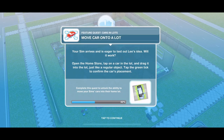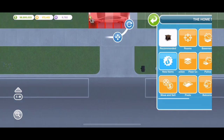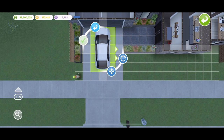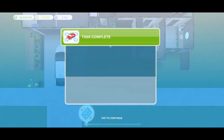Now we need to move the car onto a lot. Open the home store, tap on a car in the lot and drag it onto the lot just like a regular object, then tap the green tick to confirm placement. This doesn't have to be on a garage lot — it can be done on any house. We can place it inside rooms like in the garage. Let's place that down and task complete.